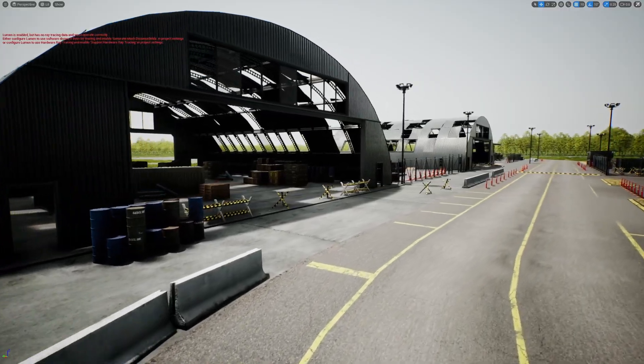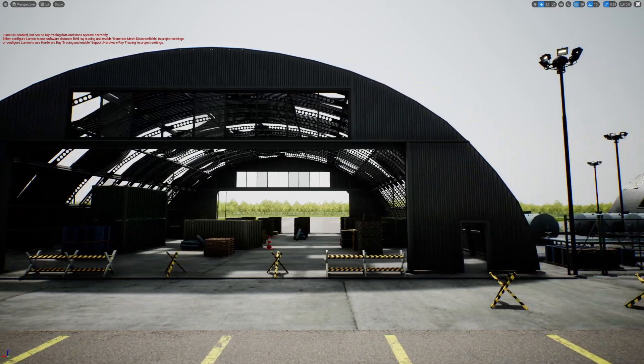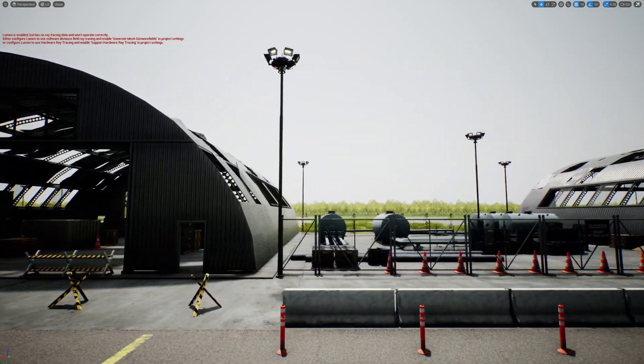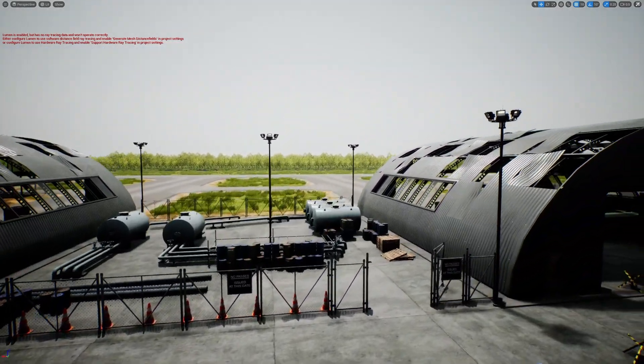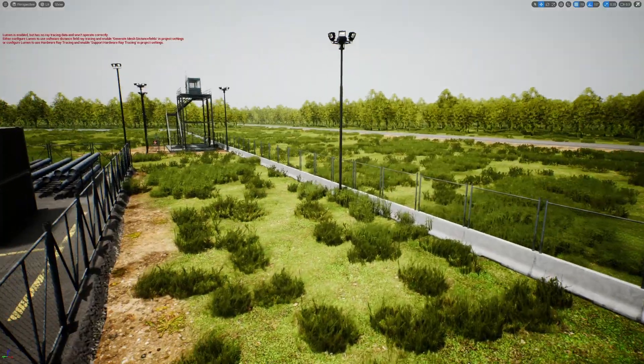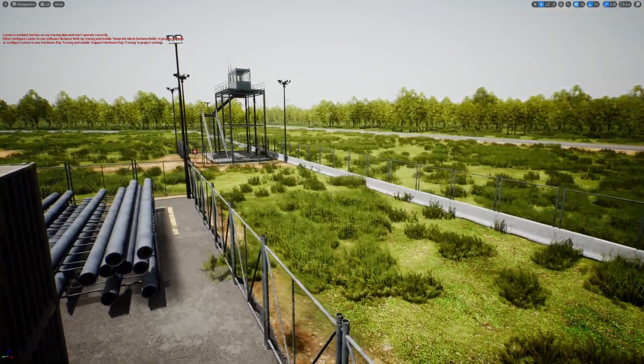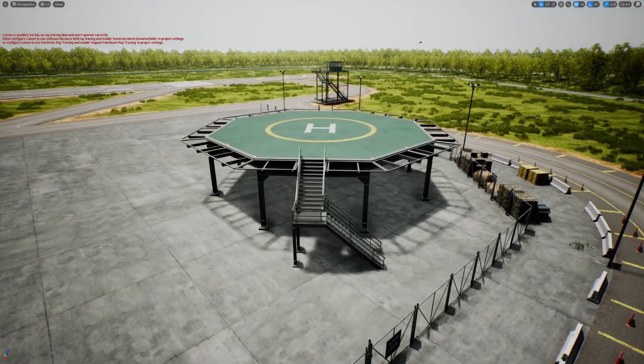And this is the military airport pack. You'll see a ton of little plane repair kit stuff, a lot of construction stuff, really nice foliage in the background, a ton of containers, storage stuff. I'm absolutely in love with the foliage. There's a little outpost with radio antennas on it and a little helicopter pad.